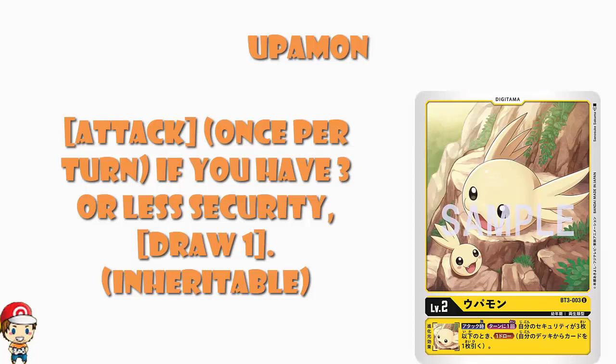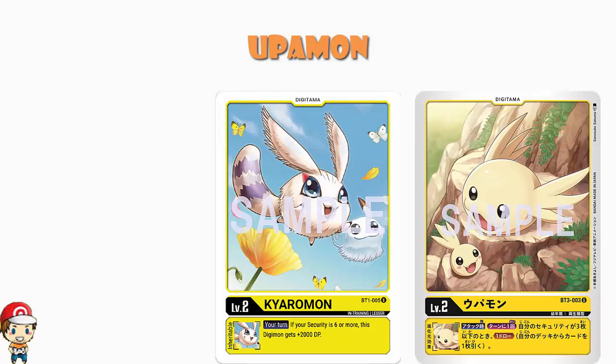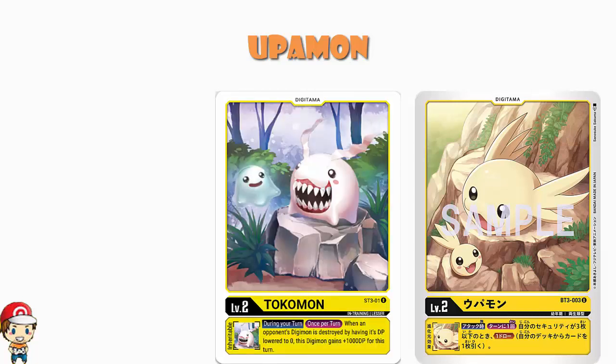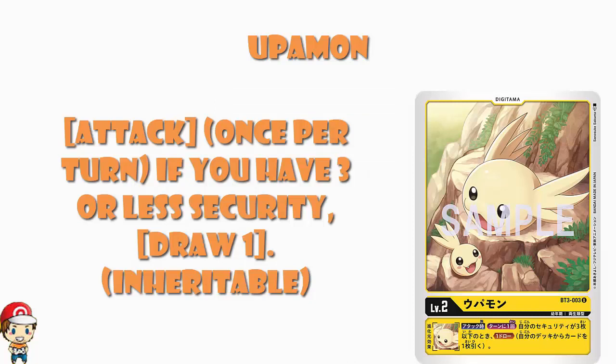Having said that, Kai Uppamon from New Evolution only worked if your security was 6 or more. But Nyarumon from Ultimate Power — on your opponent's turn, if this Digimon is rested, all your security Digimon get an extra 1,000 power — so that's likely to work the vast majority of the time. Or in the yellow starter deck, Tokamon only worked if your opponent's Digimon was destroyed by having its DP lowered to 0. The point is that yellow Digitama tend to be really awkward — they make you really have to put the effort in to get any benefit. I really like this one and I think it's a really good Digitama, but be aware that for large chunks of the game it might not do anything for you.